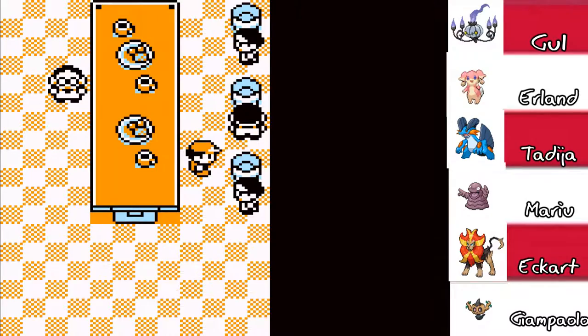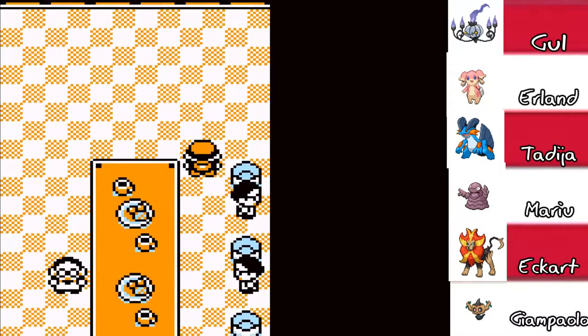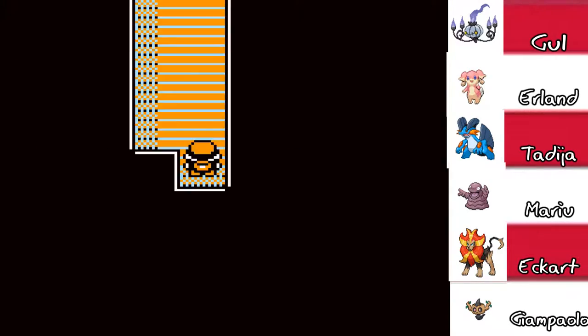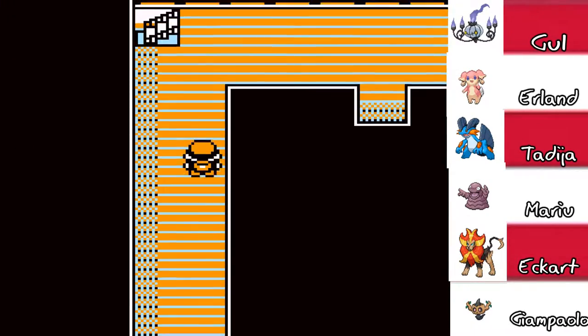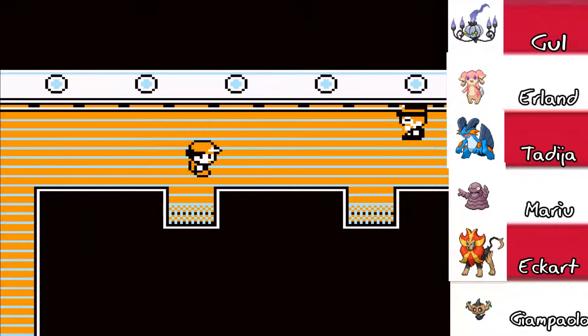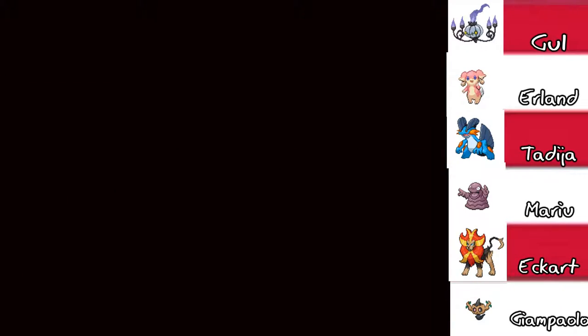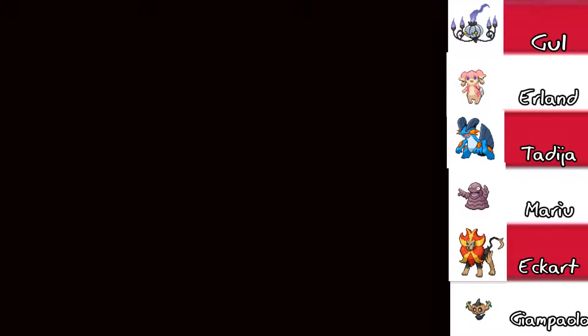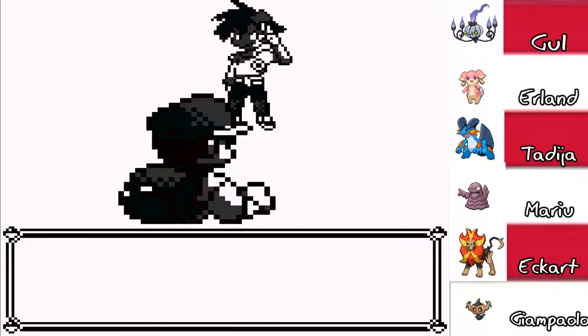Carbos! Hey, you can sell that for cash money. You can buy them in the department store, so whatever. Anyway, I did some research and found that this room and a few ones in the upper decks are the only ones with items. You don't need to go through every single room and battle every single trainer.